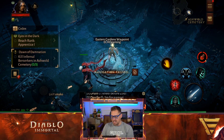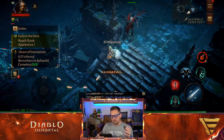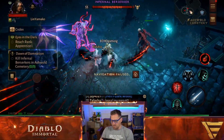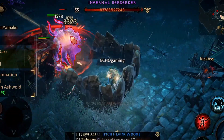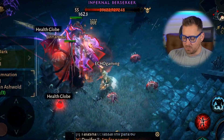We haven't even tried this out yet, but we're going to navigate our way to the test. Kill Infernal Berserkers in Ashworld Cemetery — that should be fairly easy. Looks like we got one right here. Now these seem to be what we have to deal with for all of the Dawn of Damnation stuff. It seems to work out well. It's Echo approved.